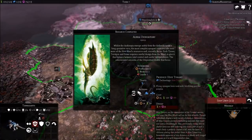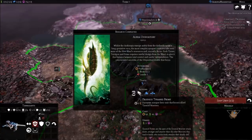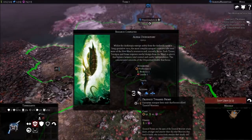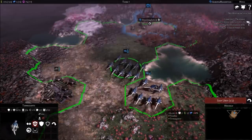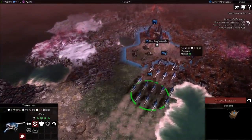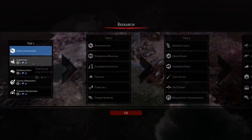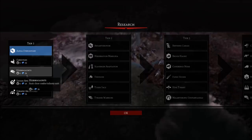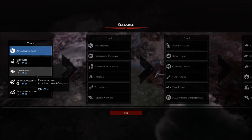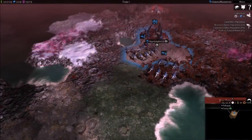We'll go into the Tervagon and Hive Tyrant more specifically as we get them. For now, the next one we want is the Tyranid Prime. Tyranid Primes are the apex of the Tyranid Warrior strain - faster, stronger, and smarter than the other warriors they lead to battle, who instinctively emulate their deadly skill. We really need some of these guys. I'm also thinking about going for Gargoyles especially since we have that robot nearby - they seem pretty good at dealing with those creatures.